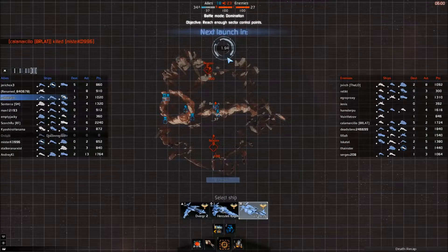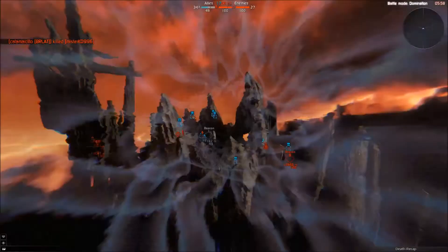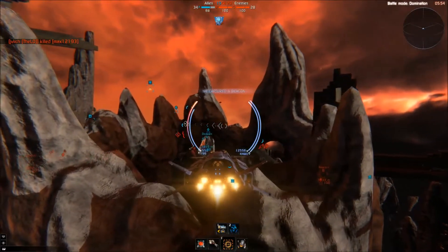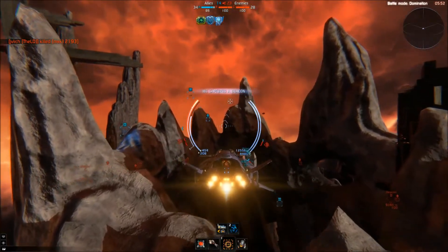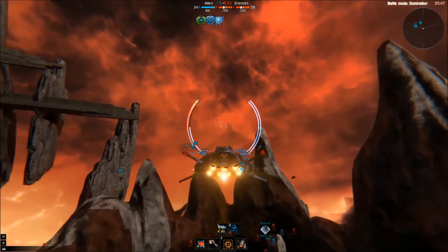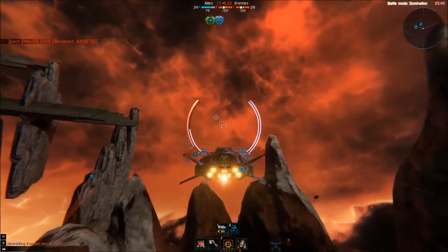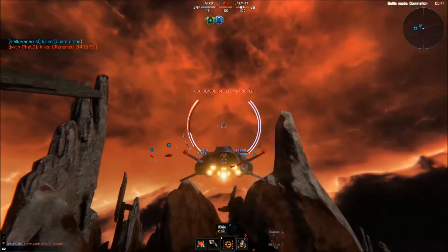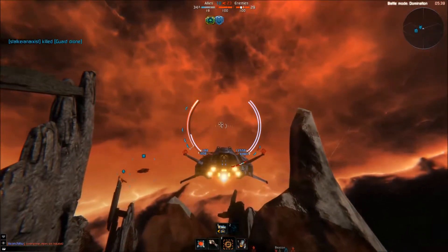Obviously a good technique in Captain's Mode is to get several interceptors, jump back to where the captain will be sitting at the back, and take out the captain quickly while keeping yours safe. It's harder than it sounds because for the first couple of days of this game, nobody really caught on to the fact that this was possible.